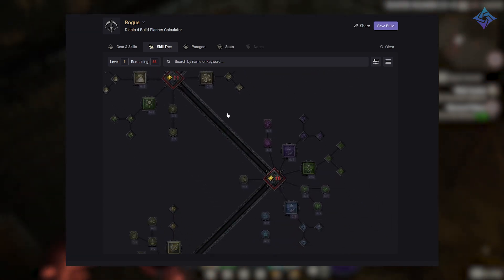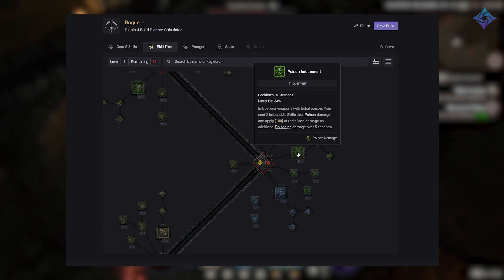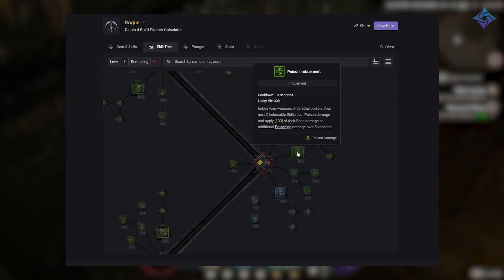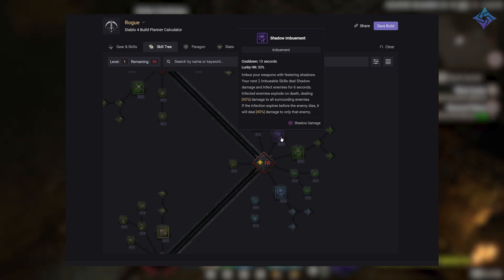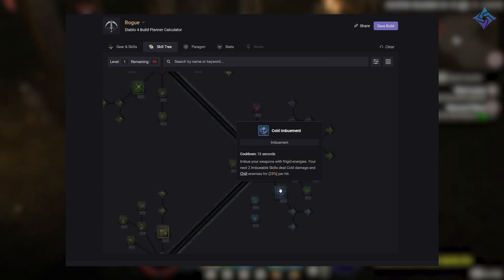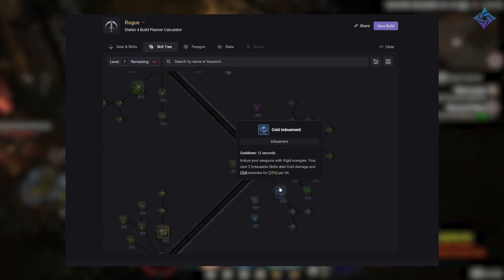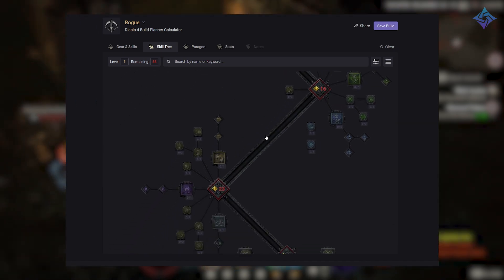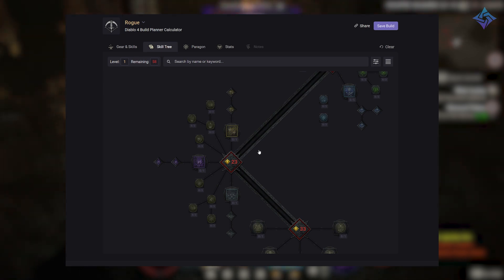For imbuement skills, these cause your next two attacks to deal a specific element of damage. Poison imbue makes your next two attacks deal poison damage and apply poison that deals damage over time. Shadow imbue causes shadow damage and infects enemies, causing them to explode on death and deal damage around them. Cold imbue deals cold damage and chills targets, which increases damage to crowd controlled enemies. Choosing the right imbuement for your build is something you'll really want to think about.